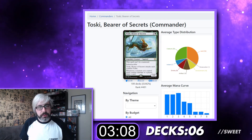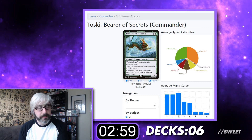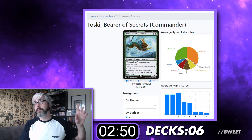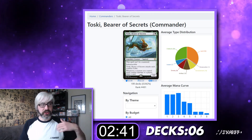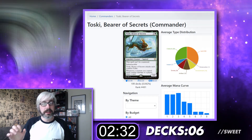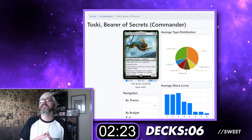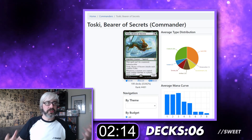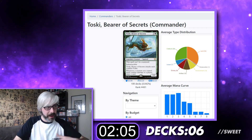Toski, Bearer of Secrets — three and a green for a legendary creature Squirrel. It can't be countered, it's indestructible, it attacks each combat if able, and whenever a creature you control deals combat damage to a player, draw a card. I love cards that let you draw when they deal damage. I would play as many low-drop green creatures as possible so you can swing through and draw a load of cards. There's a card that deals damage whenever you draw a card — we'll include that. We'll draw as many cards as possible, and there are cards that let you draw when creatures enter play too. Your win conditions are: death by card draw, overrun effects like Craterhoof, and just swinging through with all your tiny creatures and mana dorks.